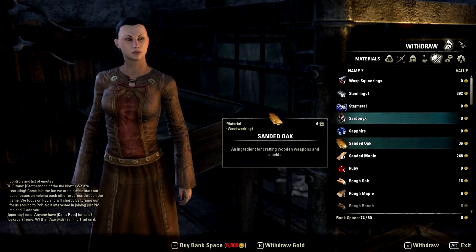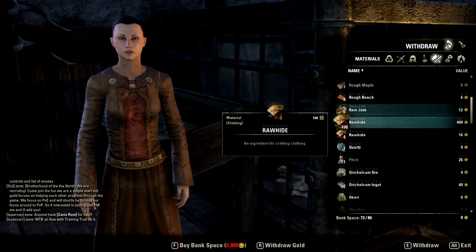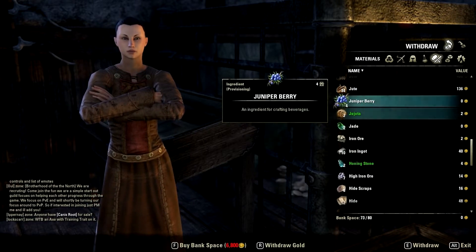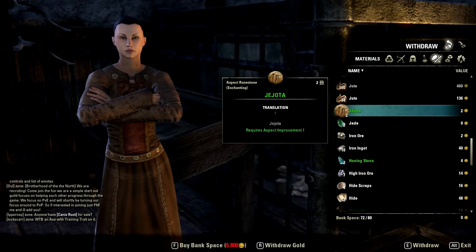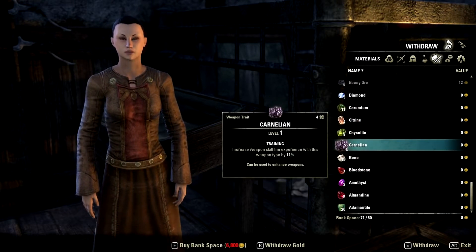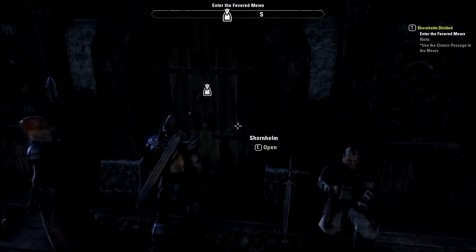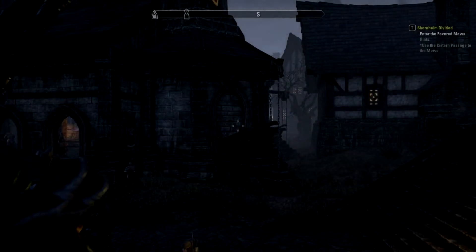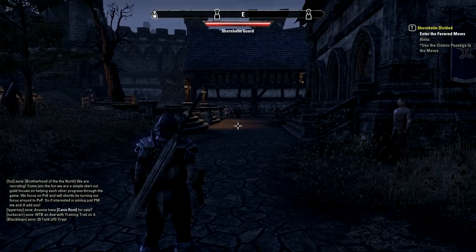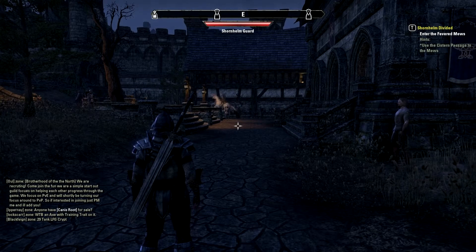It's important that you continue to keep garbage out of your guild bank — these wasps, for example, there's no need to keep those. You just want to keep a good eye on your bank and not allow it to get full. It is not a good thing to come in after leveling and find that your bank is full. Just do it in between quests — when you come to repair, sell, and all that stuff, go in there, clean it out real fast, and get ready for the next run.